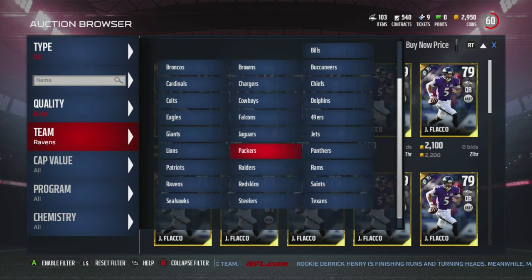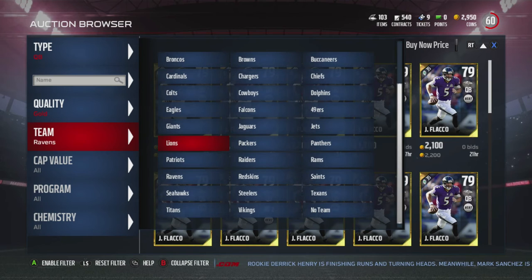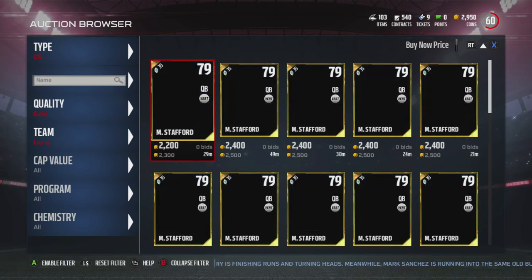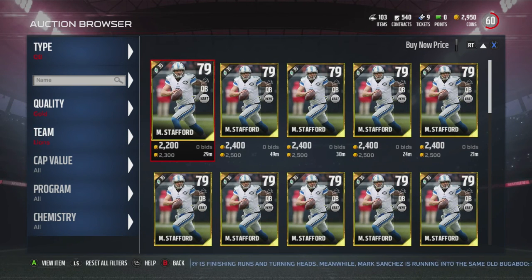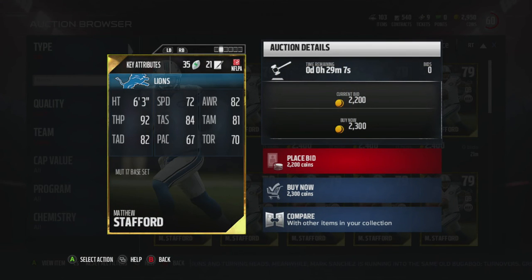Flacco seems more of a pocket passer — that's actually how he got injured last year, getting hit in the ankle while in the pocket. Next we have Matthew Stafford with 72 speed, 82 awareness, 92 throw power, 84 throw short, 81 throw middle, and 82 throw deep — clearly a pocket passer with great accuracy and throw power.